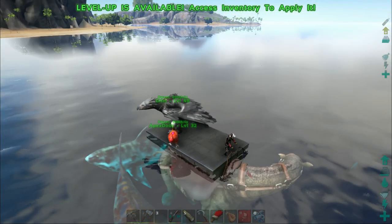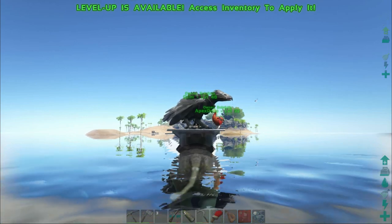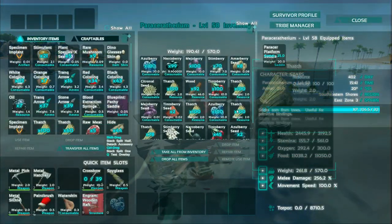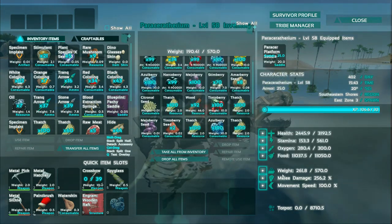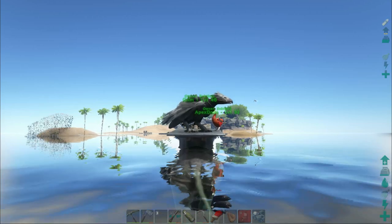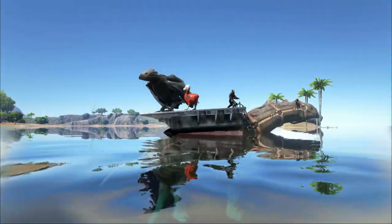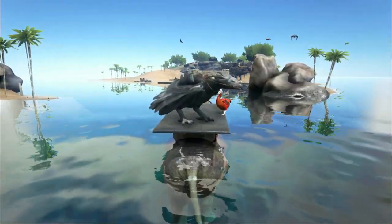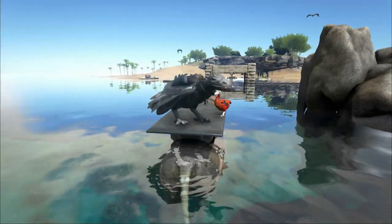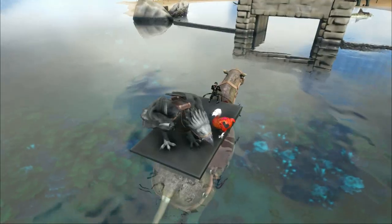Upon entering the water, what I feared happened — we were attacked by sharks. However, it seems like this lovely huge creature can more than deal with them. A level 50 and a level 4 shark were very easily dispatched. Unlike the Bronto, when you're in the water it's a lot more stable on the platform — my birds haven't had to jump off once yet. With the Bronto, certain actions dip you underneath, and if you've got an Argentavis it will instinctively start to fly, which causes all sorts of issues.